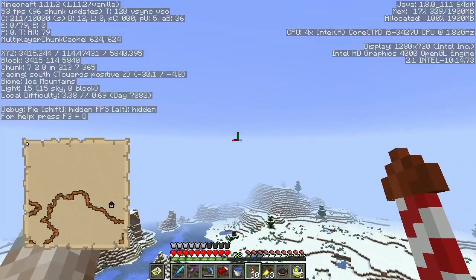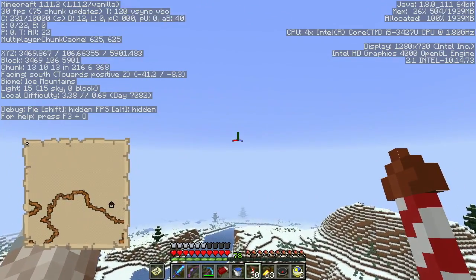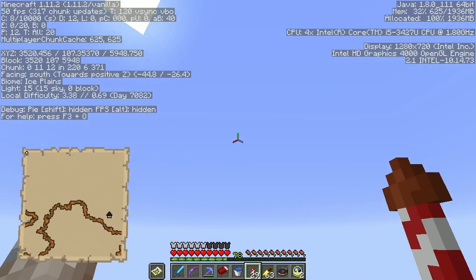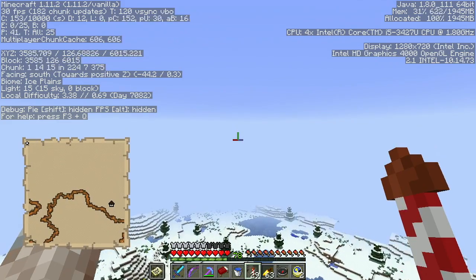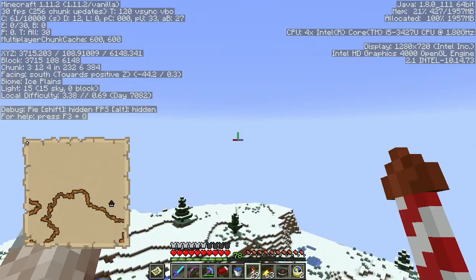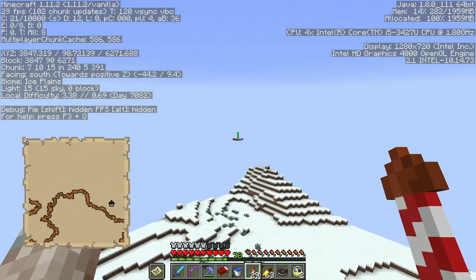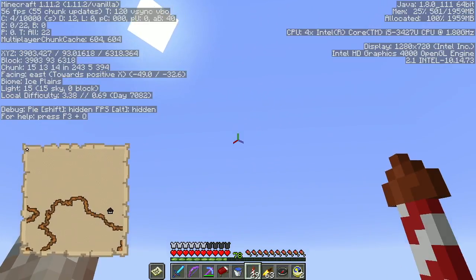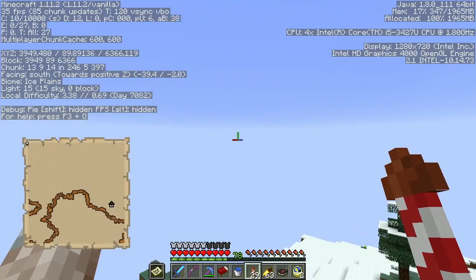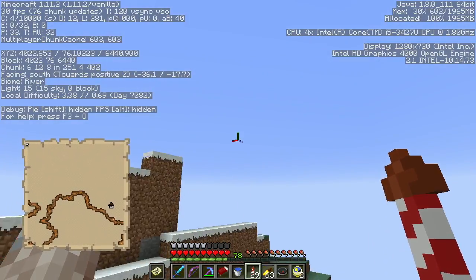Since you're guaranteed to have a cleric at the igloo dungeon, if you have some emeralds in a shulker box or your ender chest, you can get some bottles of enchanting — it's kind of like a refuel stop for your elytra. Since the elytra don't have that much durability to start with, just a couple of bottles of enchanting will actually repair it pretty well.